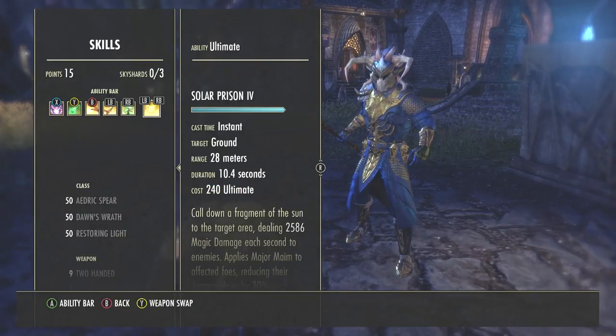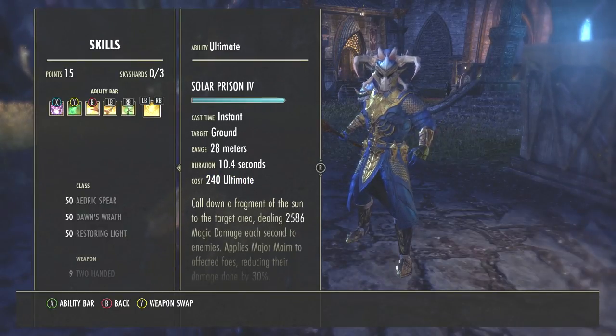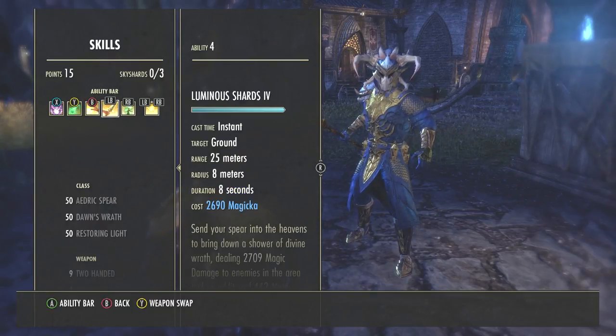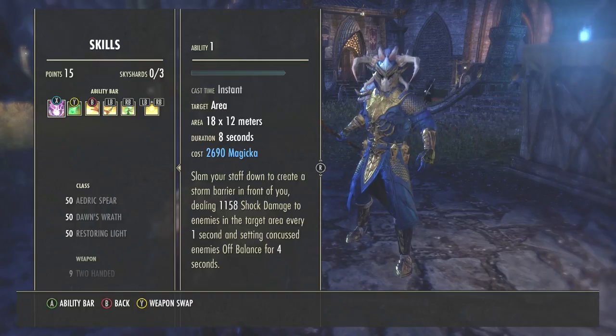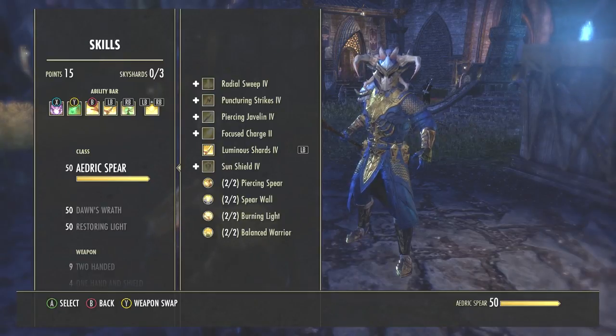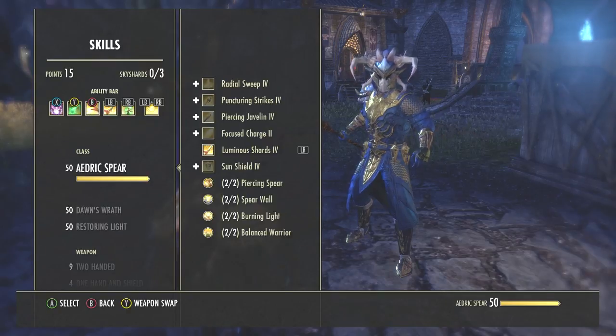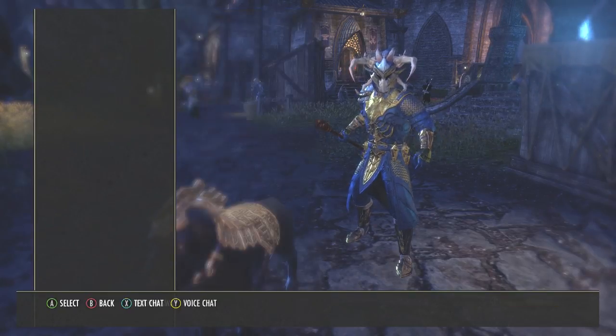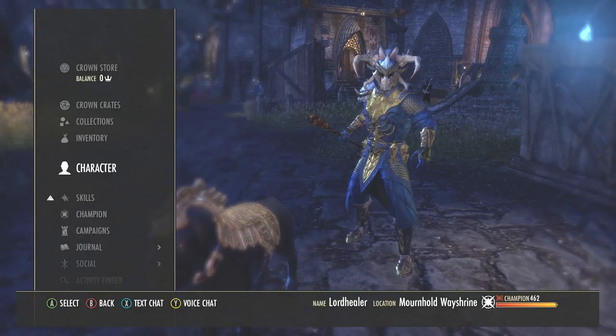For the ultimate on this bar I use Solar Prison — people can get the Gravity Crush synergy from it and it's a very effective tool for group crowd control. I'd also advise making sure you have all passives available and unlocked for your character. Even if you only actively use one ability from a skill line, having all its passives unlocked makes it more effective — do this for the restoration staff, lightning staff, and every other skill line you use.